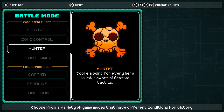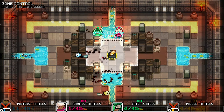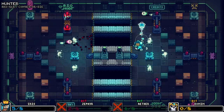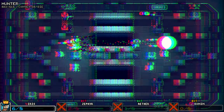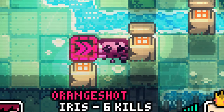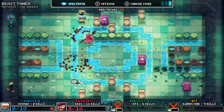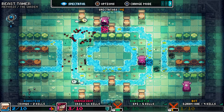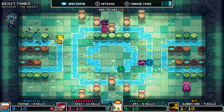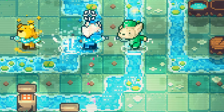Invisigun Reloaded also offers a great variety of game types. For standard game modes, there's Zone Control, which is an invisible version of King of the Hill. Hunter, a variant of the normal mode, but you win by getting the most kills. And Beast Tamer, where the goal is to capture monsters by standing near them until they shrink — once they do, they drop a coin and you grab it. Anyone can grab the coin they dropped, so it's not just about avoiding getting shot long enough to get the coin; you're also trying to steal coins from others and sabotage their captors. And the monsters don't reset when people die, so feel free to let other players do most of the work for you.